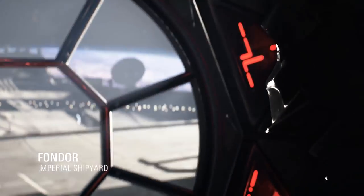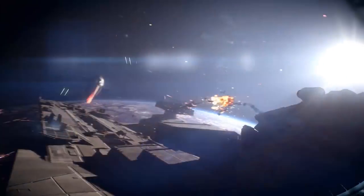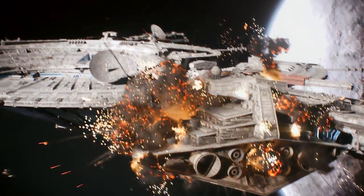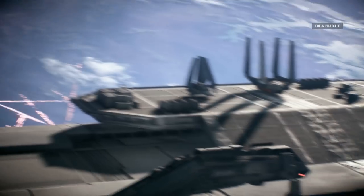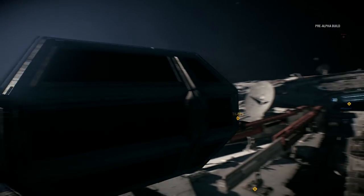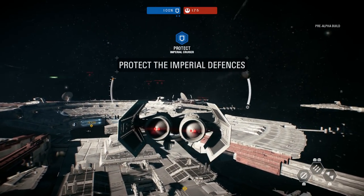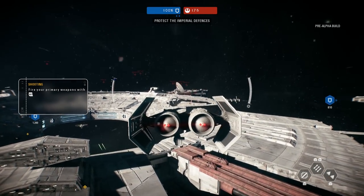Show no mercy to these rebels. Keep at it. Structural failure imminent. Finish them off. All forces, repel the rebels' assault. Hold them back until reinforcements arrive. Their destructive power is hard to fear — the rebels intend to disable the cruisers guarding the docks. Proper space battles. I've been looking forward to this.